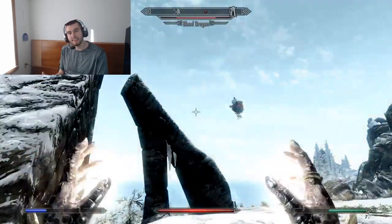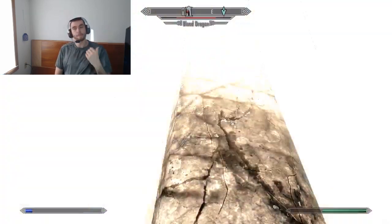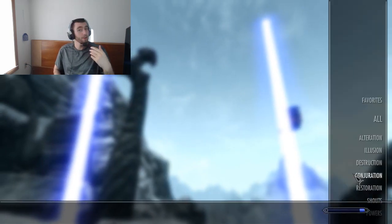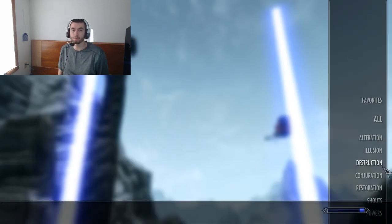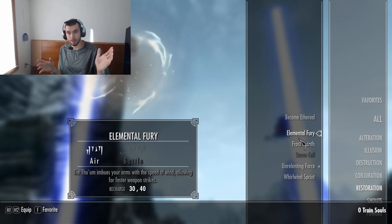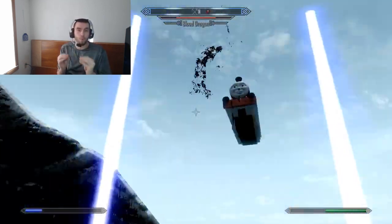Then you have the axe, which deals bleed damage — a passive damage-over-time effect. The axe is, in my opinion, for those who use light armor: you go in, swing, and back up. It does that little bit of extra damage — maybe against a light armor opponent, or if your timing with a mace is off. You swap to the axe and they're bleeding. Maybe the bleed damage causes them to yield, giving you a free kill instead of needing two more hits. And I love this about one-handed.